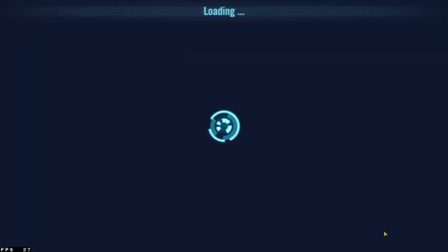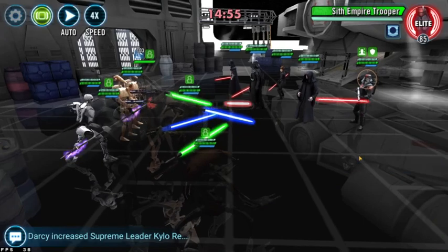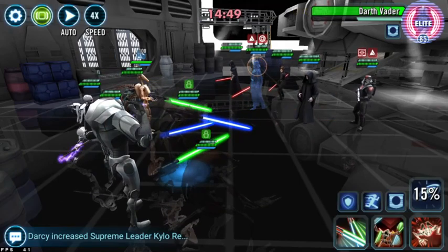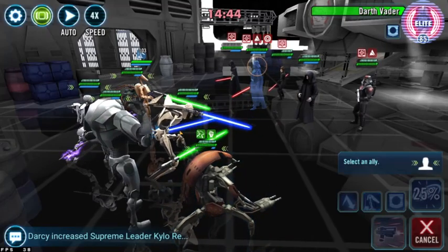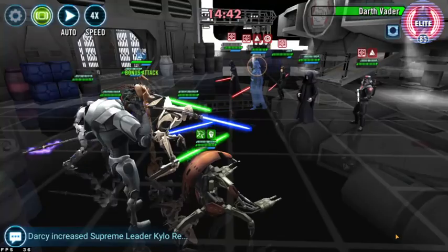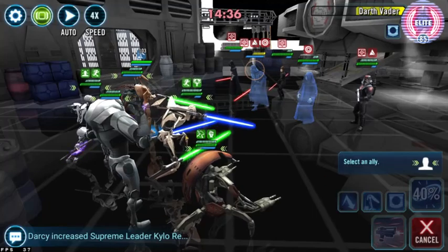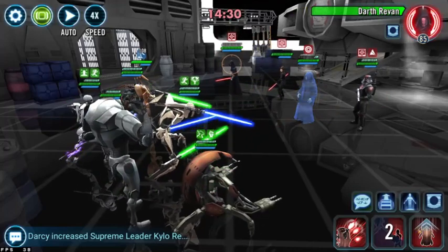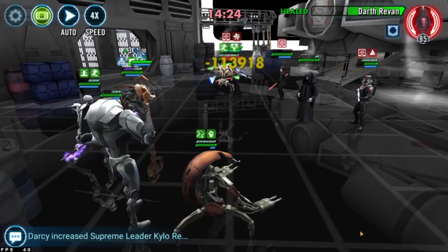Starting the battle: depending on who's fastest, B1 should probably go first — do the AOE with B1 to clear Foresight. B2 will hopefully get triggered from the evasions. Then I go ahead and stun Vader. Alternatively you can stun Emperor Palpatine as well — I've had success with both and played around with it a bit. I did like stunning Vader first, but then I quickly went ahead and stunned EP anyway.